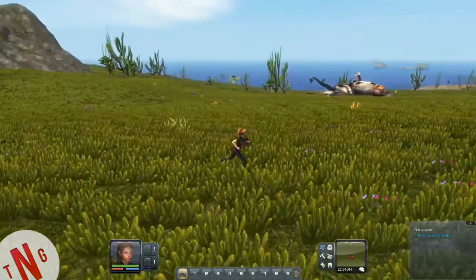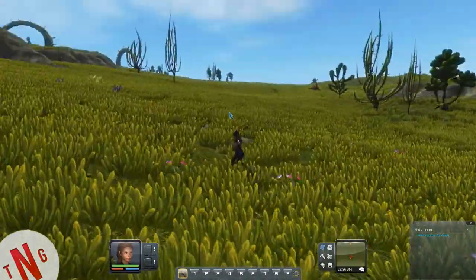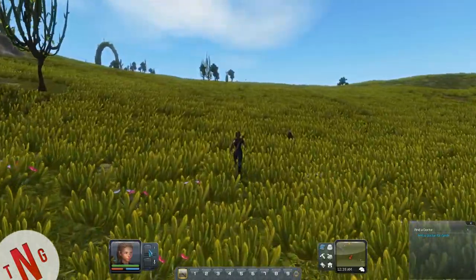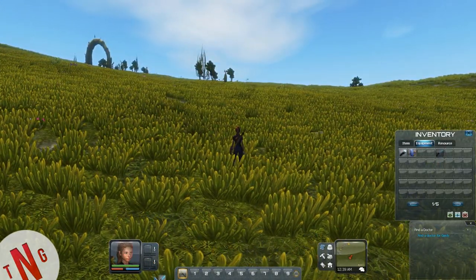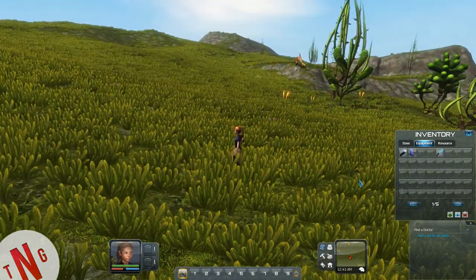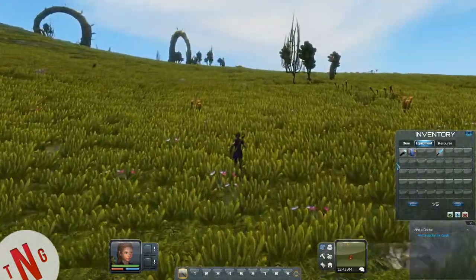Just north of here, up on this hill. By the way, down there on the beach — you see that big cactus ball, black thing? That takes longer to cut than the coconut tree. You can see I've got a sword on my back. Wait a minute — can I do this? There's a creature over there. This is a cool place.